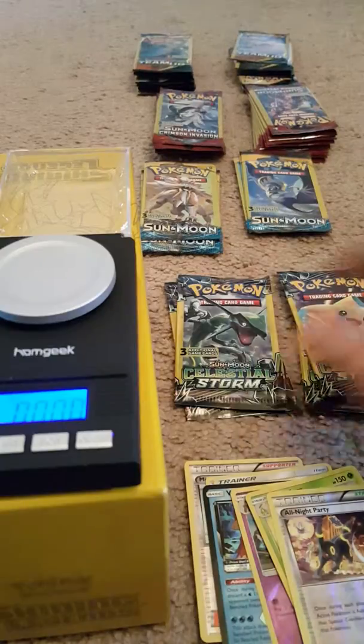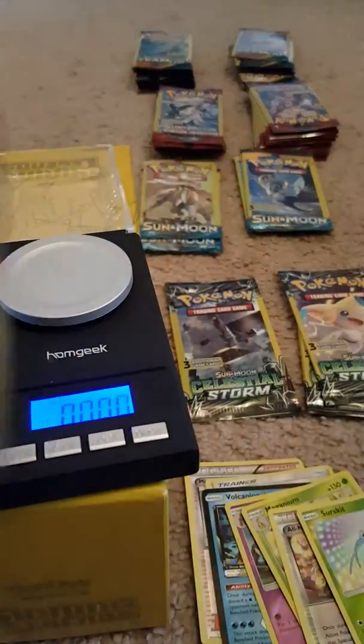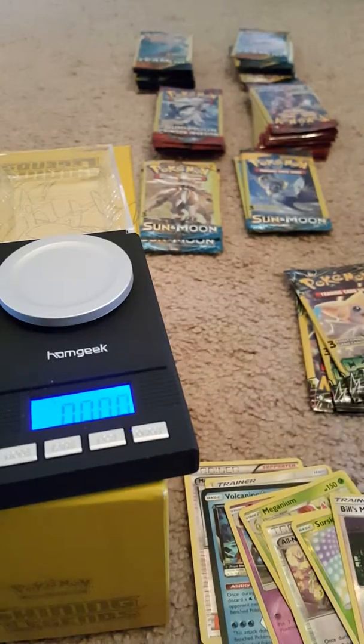Alright, time for the better stuff. Let's go with Celestial Storm — foil, come on, Recrease of the GX. Sun... darn, nothing. Probably give me another reverse foil — Bill's Maintenance. Not a bad card, but could always go with better.